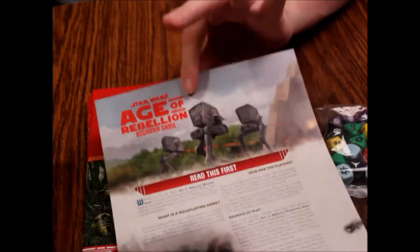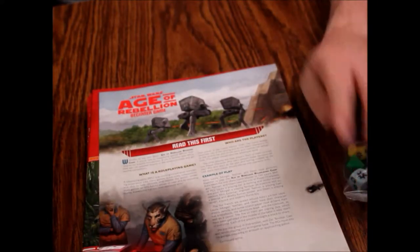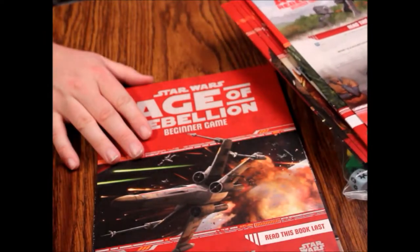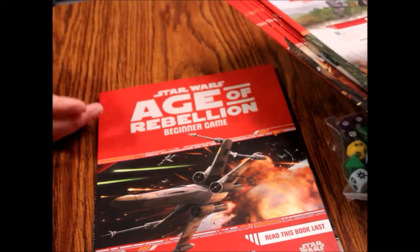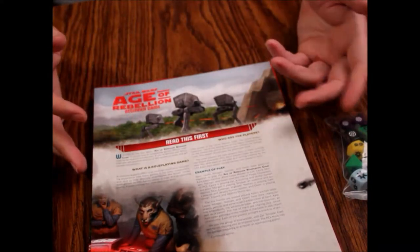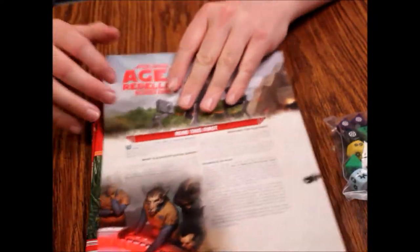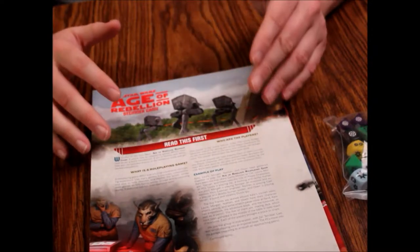The introduction sheet is a waste of time if you don't already know what a role-playing game is — it could have just been put inside the main rule book. Also, I don't know why they want you to read this after you read the adventure, because you can't really understand what they're telling you about the dice without reading the rules first. It's a little backwards. There's a little bit of disorganization to it.